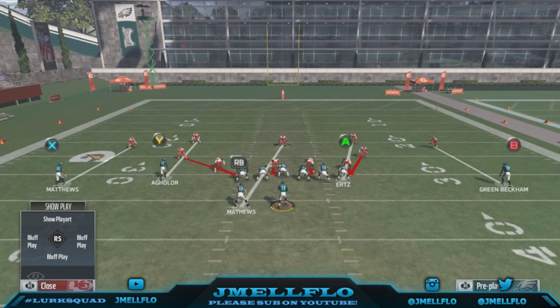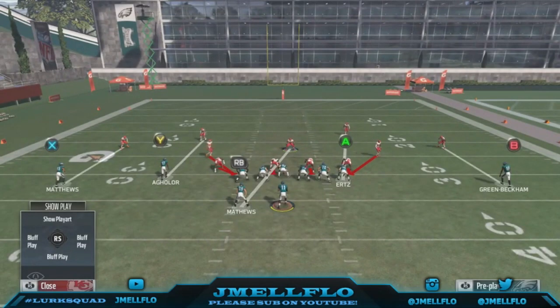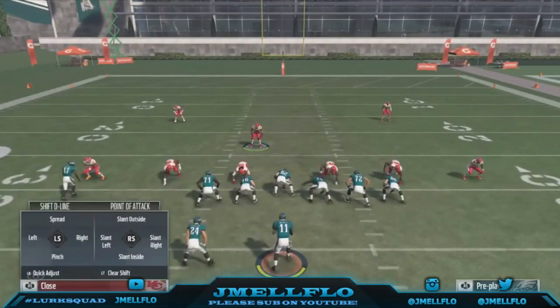The other blitz I just uploaded out of the nickel normal, but whatever playbook with dime normal should have this blitz. All you wanna do is not baseline or man-align. You can baseline if you want it to look like every other coverage, but then you just wanna press, because right now it looks like cover two or cover four — they don't know what you're in. Then you wanna spread your line and then edge rush.